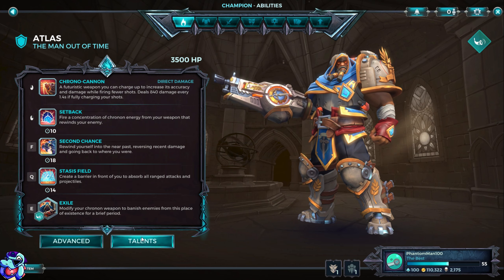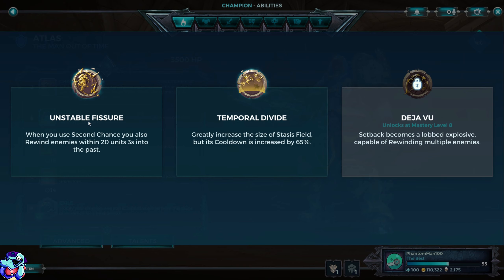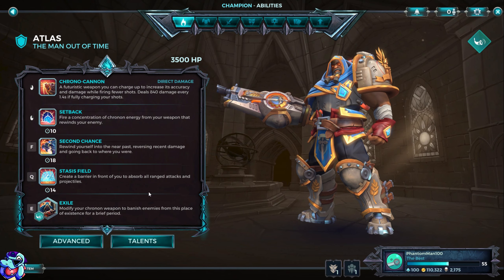His talents are quite interesting. I don't have the third one unlocked yet — not at mastery level 8. The first is Unstable Fissure: when you use Second Chance, you also rewind enemies within 20 units three seconds into the past, so it rewinds enemies along with yourself. The second is Temporal Divide: greatly increases Stasis Field size, but cooldown is increased by 65% — way too much. The third is Deja Vu: Setback becomes a lobbed explosive capable of rewinding multiple enemies. That sounds really good — I totally want to unlock that.